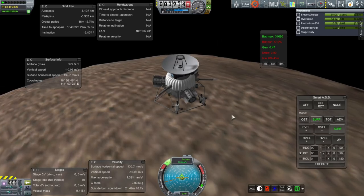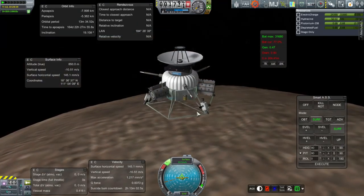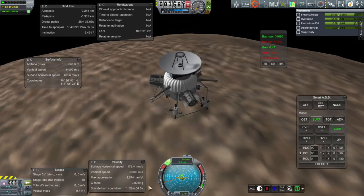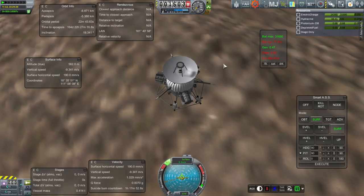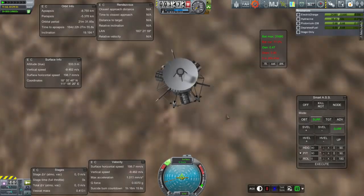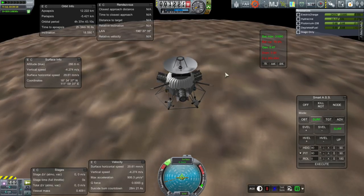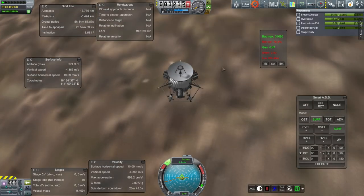Our true altitude is less than a kilometer now, finally. This probe has oodles of plutonium — unfortunately it's not enough to actually run it properly. The suicide burn countdown is very much not right. That may mean that the terrain is glitchy, or perhaps too glitchy for me to survive here. We're at 300 meters. The terrain definitely does not look like it's only 300 meters away, which is a problem.